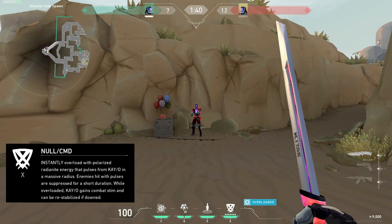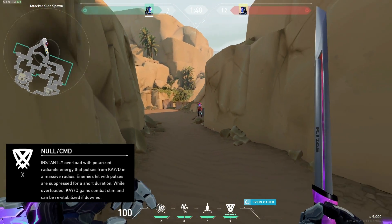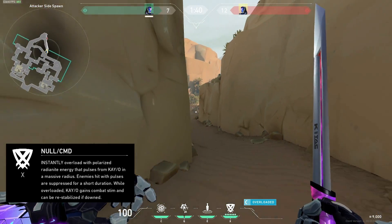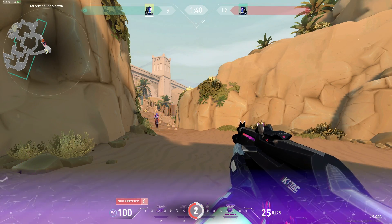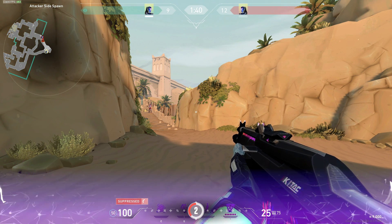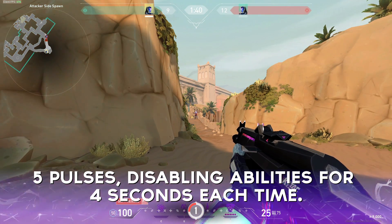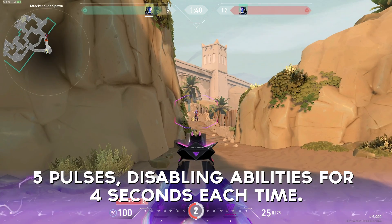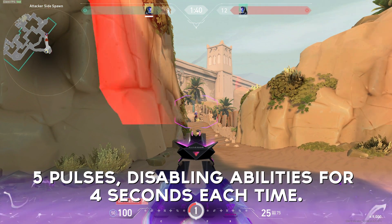Finally, we have KO's ultimate ability, Null Command, which requires 7 ult points. This is similar to the dagger in disabling your opponents' abilities, however they must be in the radius surrounding you. We tested the range on this and it looks like it goes up to 50 meters — a slightly bigger radius than the footstep sound on the mini-map. The duration is different to the dagger: it pulses 5 times in total, with each pulse disabling abilities for 4 seconds, totaling up to 20 seconds of no abilities for your opponents.